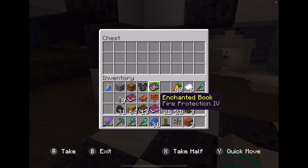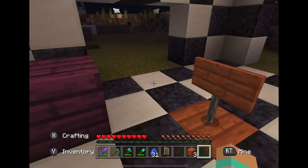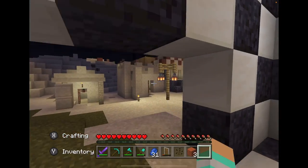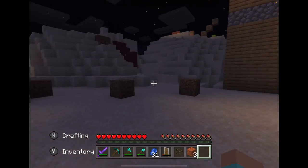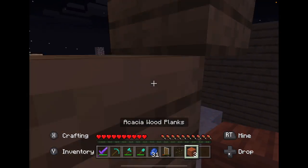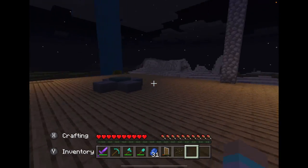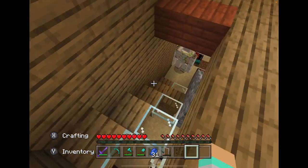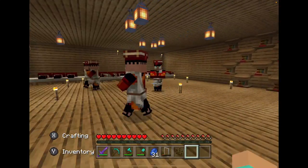Payments are supposed to be enchantment books. If you stand here and press the button, you get soul speed boots, and then your payment is supposed to be enchantment books. I'm pretty sure I'm getting glitchy because there is a ton of villagers here - yeah, all these villagers, there's more. Let's get out of this place - they sell really good stuff sometimes.